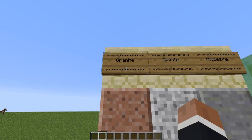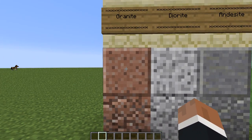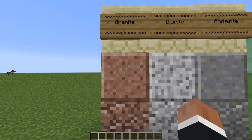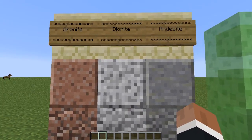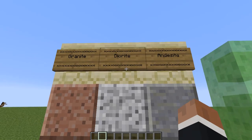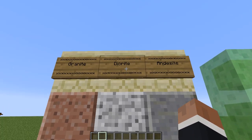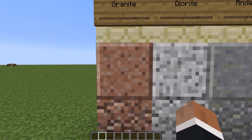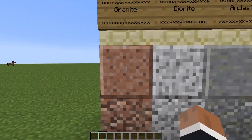One of the first things is granite, and granite looks pretty cool. I haven't actually played survival with it yet, so I don't know how it spawns or where it spawns. The next block they added is diorite — I don't know how to really pronounce that — but that's like a whitish block, and granite is kind of like a brownish, a little grayish kind of.